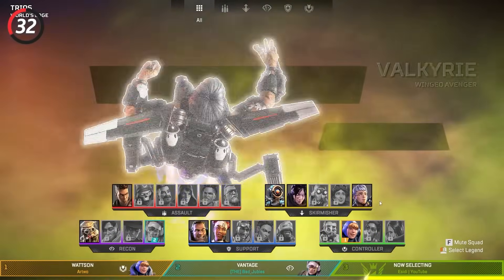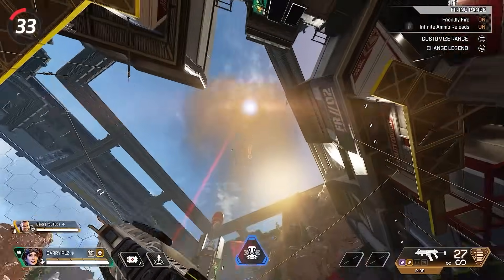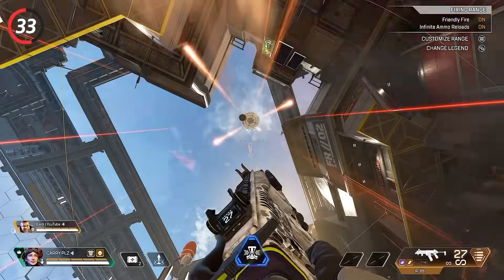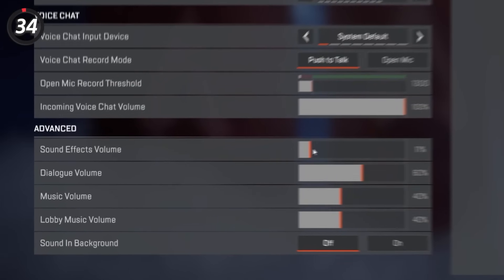Try to make sure your squad has one of each legend type so you can get the most out of their passive abilities. If you are quick enough, you can use evac towers to block Gibraltar's ultimate — the timing isn't very forgiving, so either use an already-placed evac tower or you need very fast reaction time.